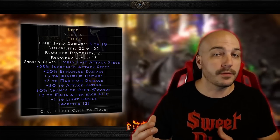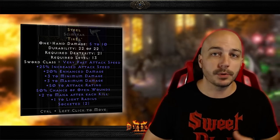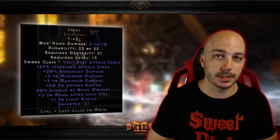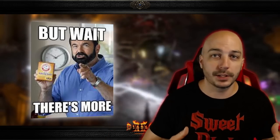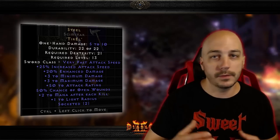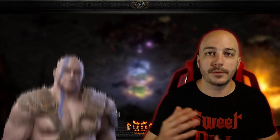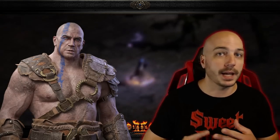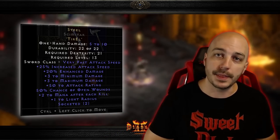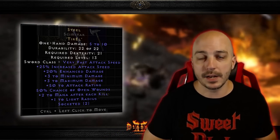Being in these type of Maces, this is obviously going to be a rune word that helps out those melee characters. It gives you 25% increased attack speed, 20% enhanced damage, 3 to both minimum and maximum damage, 50 to attack rating so more of those hits will actually land, 50% open wounds, and that Tir rune will also give you 2 to mana after each kill. That's why I slid this one in at number 4.